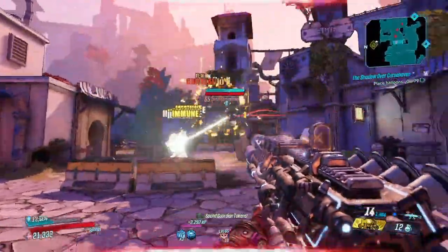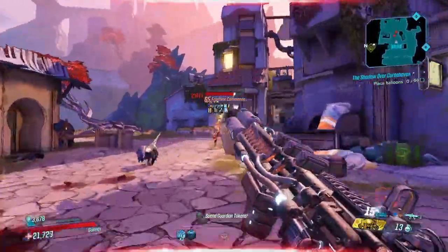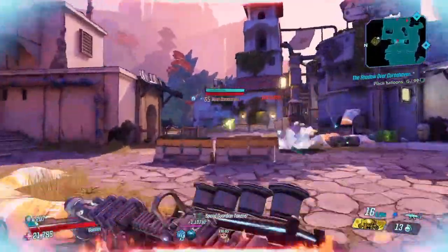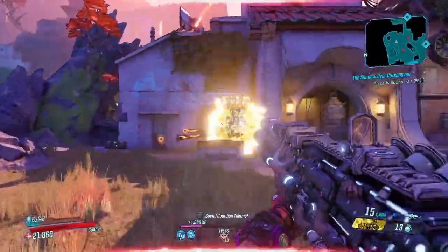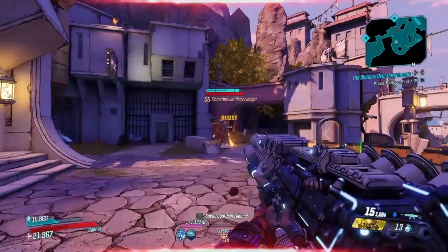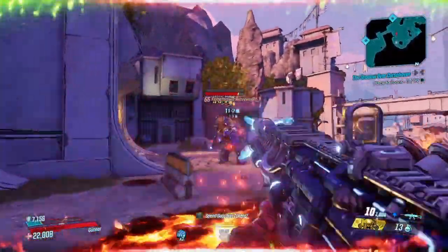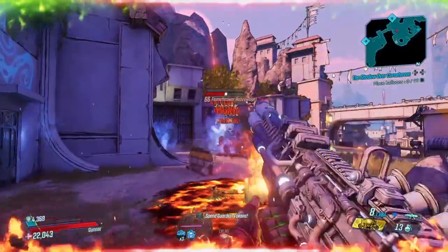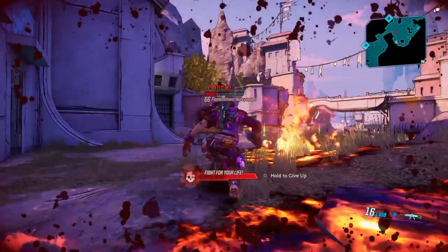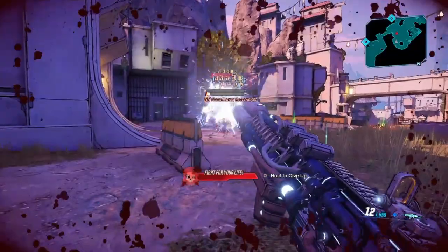The gun only comes in shock element, which is one of the downfalls of the weapon. I'd highly recommend finding anointments that add a different element — fire, URAD, or even corrosive — since most enemies have health bars or armor. The gun can also come in a times-two or times-one format, and for best DPS overall I'd highly suggest you look for the times-two version.